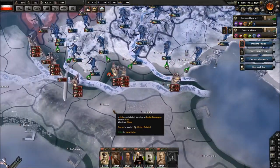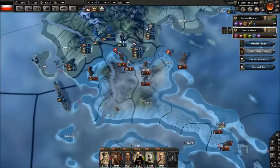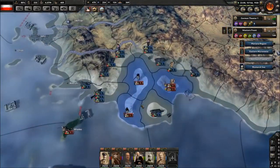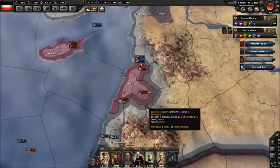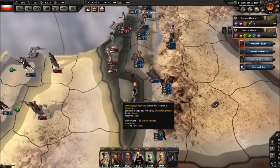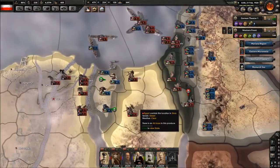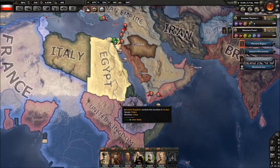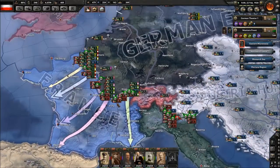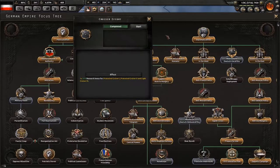Hungary seems to not be advancing but also seems to be holding their line, so that's good. The Ottomans are trying to attack Greece but aren't really doing it — they're kind of killing this little pocket of resistance except the British have landed in Lebanon and Israel. A bunch of divisions are cut off at the Suez, although they have a port so they could survive. How are my colonies?